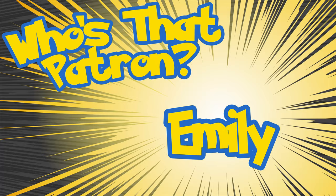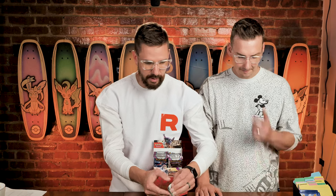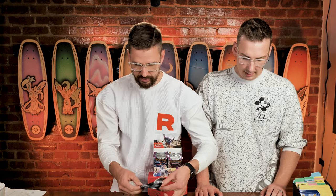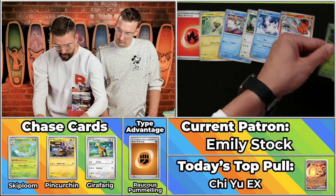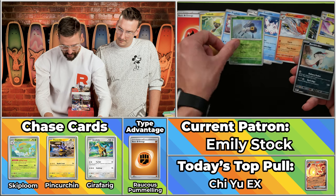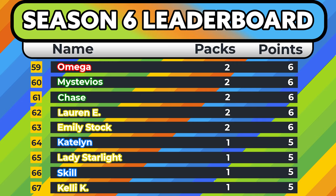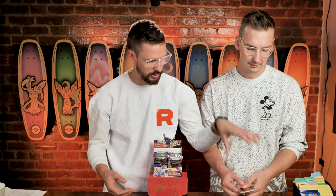Next up is Emily Stock. E-stock, what have we got for you today? We've got the Fireball energy — which we've been hoping for lately and hasn't hit. Got the Tadbulb, the Frigibax, the Tandemaus, the Totals, Skeledirge, Heracross, Kilowattrel, Nimble will not score, Bombardier will not score. Just the single-point pack to bring a total to six on the season. Really just nothing major to write home about for E-stock this go-round.